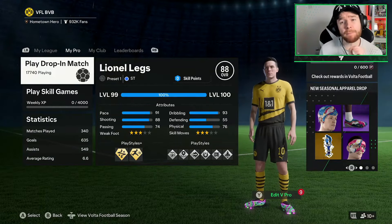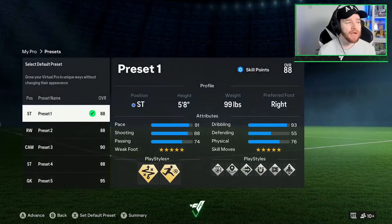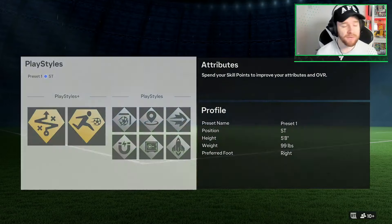We are back here today bringing you the best striker build in EAFC Pro Club. This is hands down the best build I have used so far on this game. 5 foot 8, 99 pounds, right footed, 5 star skills, 5 star weak foot. Let's get straight into this build then.